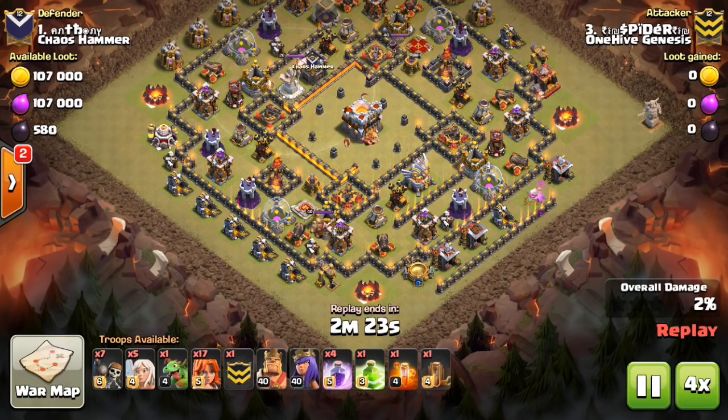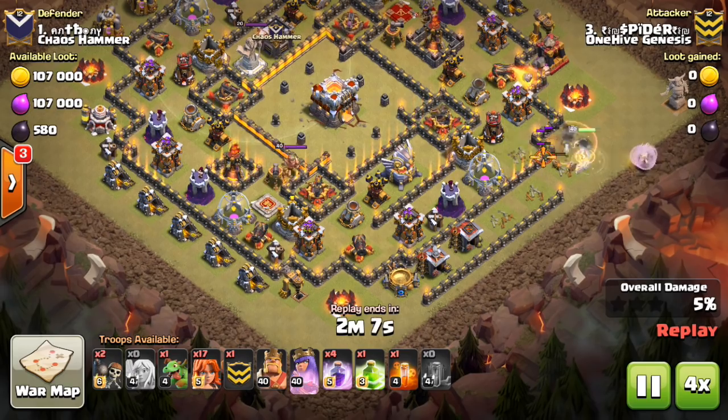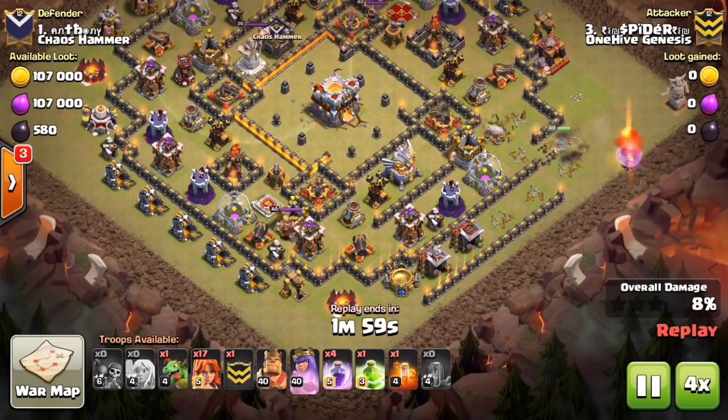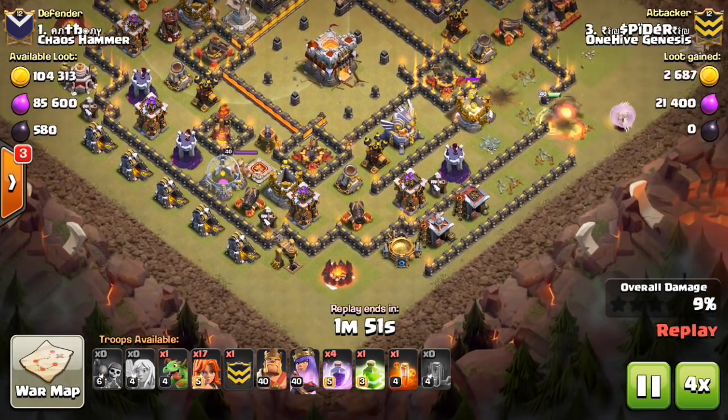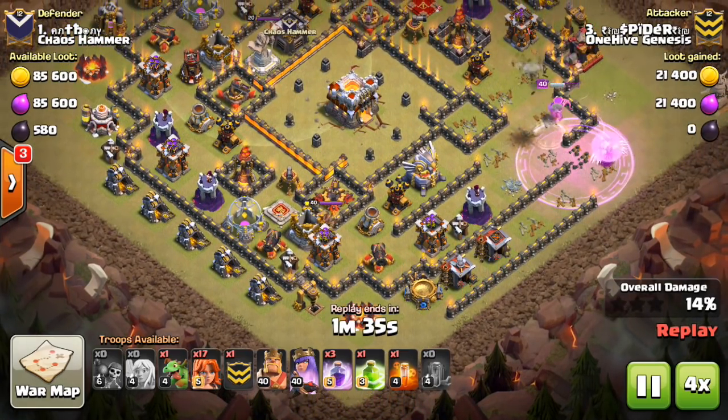Clan War Minitip number 43: Delayed Valks. Often times on Town Hall 11 2-star attempts, when you're attacking a ringed base like this, you Queen Walk one side of the base, send the King and the Bowlers in on the other side of the base, then send the Valks up the middle.